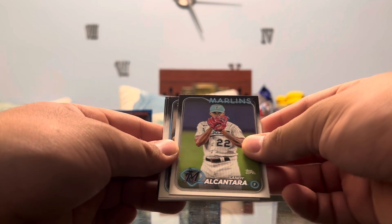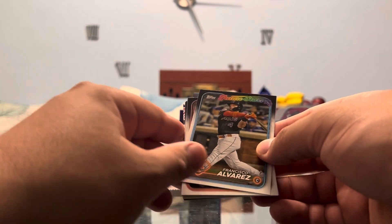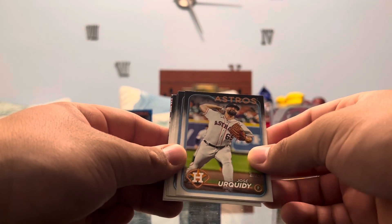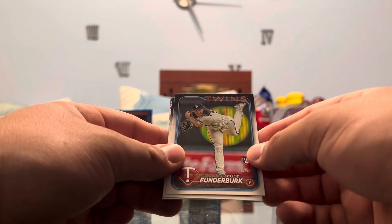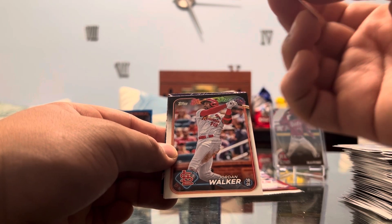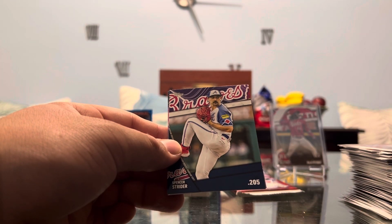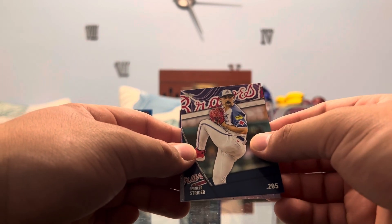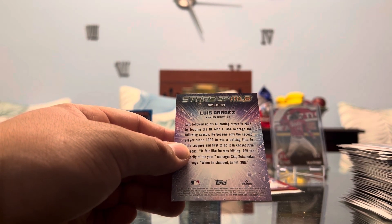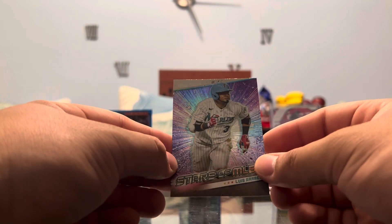Ketel Marte. Alcantara. Haney. Best of the Best. Francisco Alvarez, my boy, on the Future Stars — love it, I'll take that one. Brandon Williamson. Jose Urquidy. Jack Flaherty. The rookie of Cody Funderburk. Jordan Walker. We have Liam Hendricks. And Spencer Strider on the significant statistics — very nice insert. It sucks that he couldn't finish the season, but I had him on fantasy too. And Luis Arraez — not in a Padres uniform, but from his time with the Marlins — on the Stars.